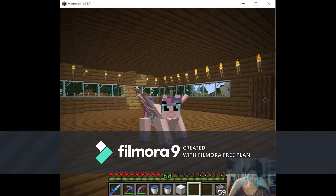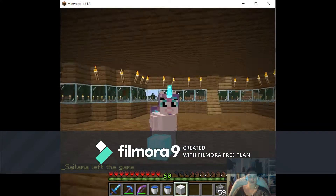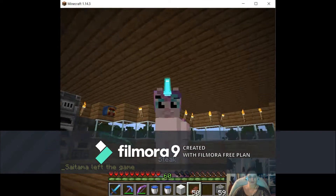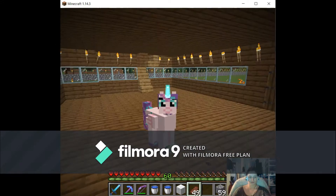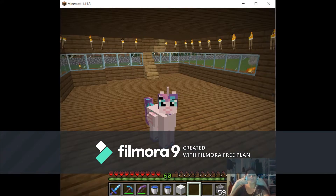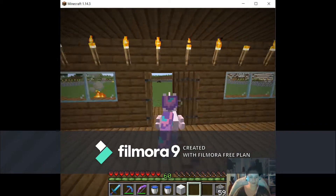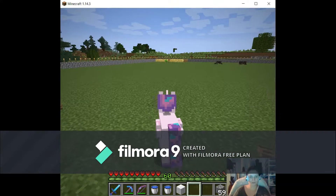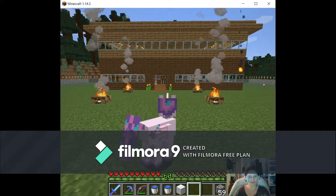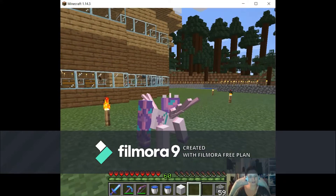Yeah, it's survival so you gotta eat. This is my humble little home. We've got some spiders over there too. This is my house — my little house. By the way, this is the Mine Little Pony mod. They used to have it only up to 1.12.2 — that was the only update they had — but they updated it to 1.14, which is way better.